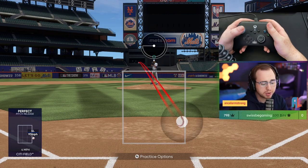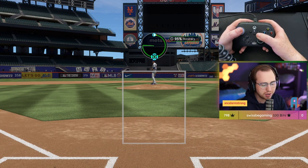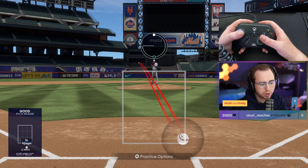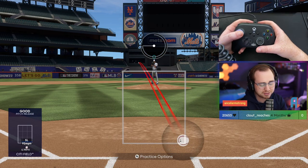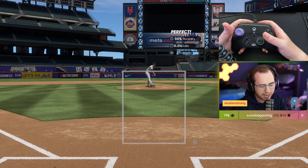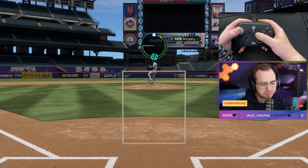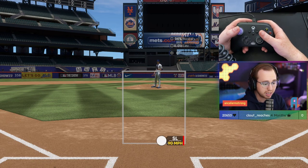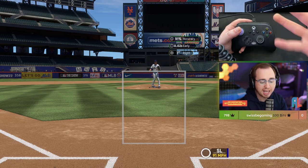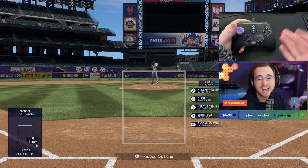We want to make sure that if we miss, we miss in a good spot. For example, with a righty batter and an away slider, if I miss my location to the left there's a good chance that pitch hangs up. So I'll pull down slightly to the right side of the circle — that way, if I miss, it misses away. We hit it perfectly there but even missing a little right gives us a good miss, not a bad one.